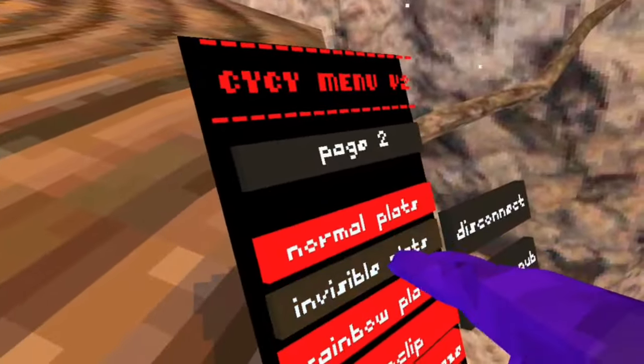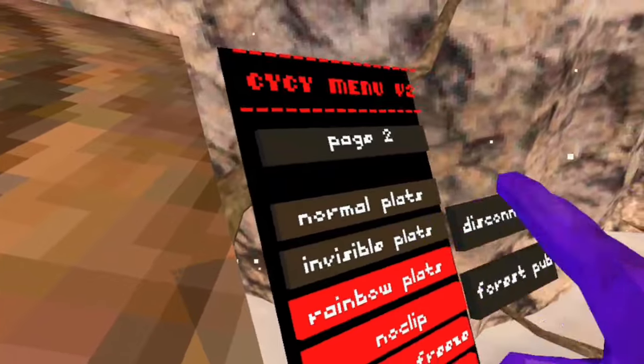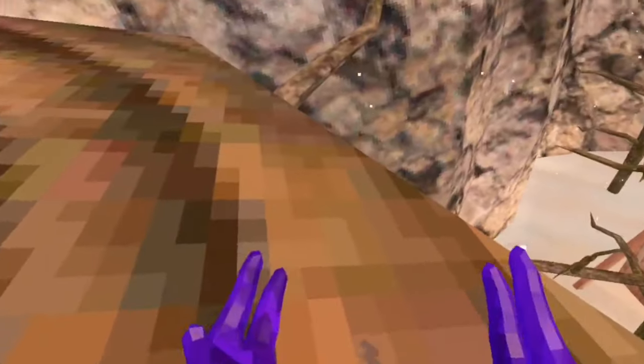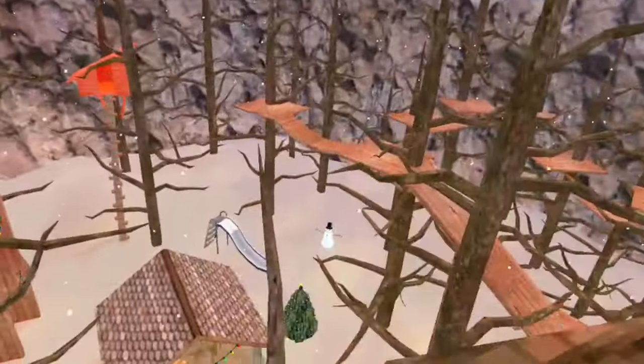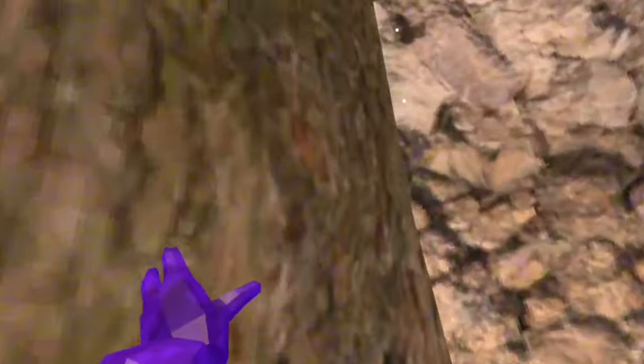The invisible platforms are worth noting. Rainbow doesn't work. Ghost Monkey doesn't work either. It's still a good game though. Speed Boost does work actually — yeah, I'm definitely faster.